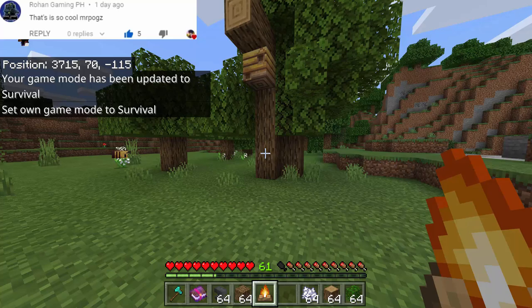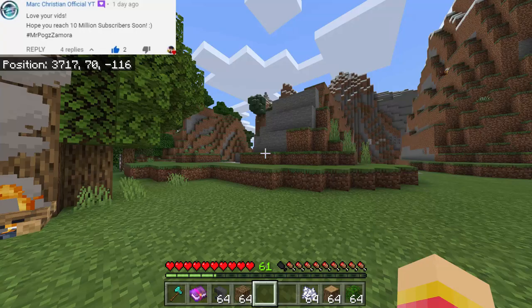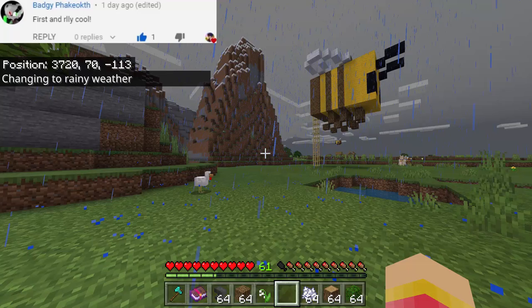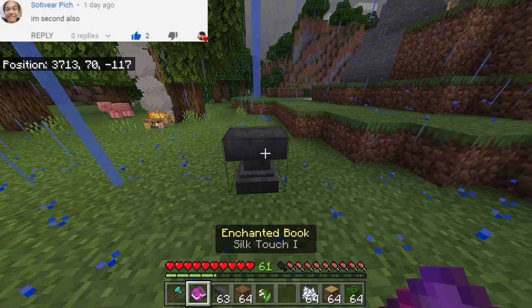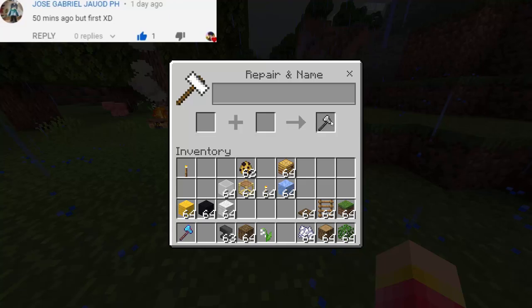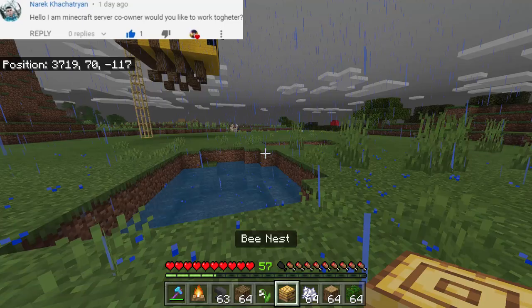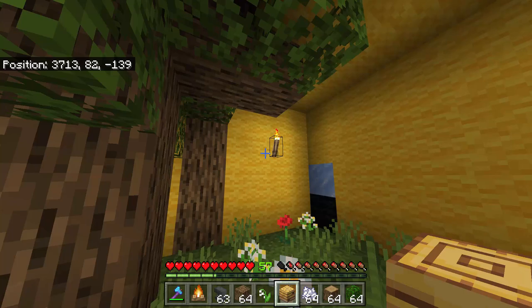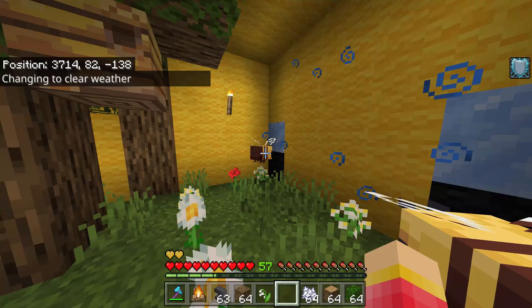Now all we have to do is to find a bee nest. We have here the bee nest, so let's put here a campfire so that the bees will go inside. As you can see they are now going inside. It's raining now so they need to go inside. We need to get the bee nest, so all we have to do is use the anvil and put silk touch on this axe so that we can get it in survival mode. And as you can see we have now the bee nest. Let's now go to our farm and put the bee nest there, and later the bees will go out.